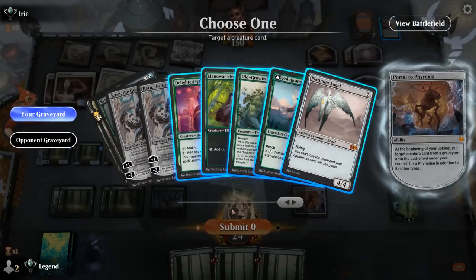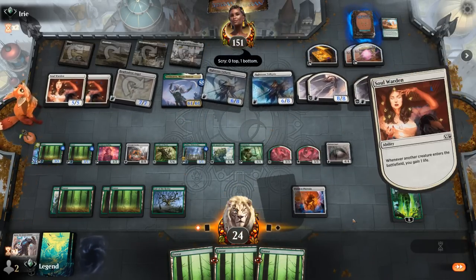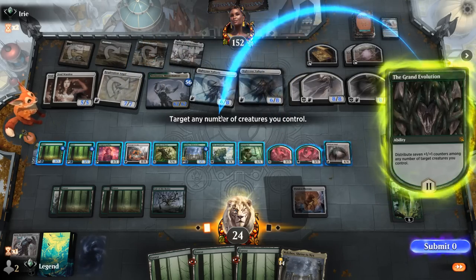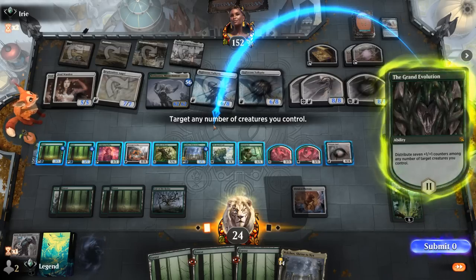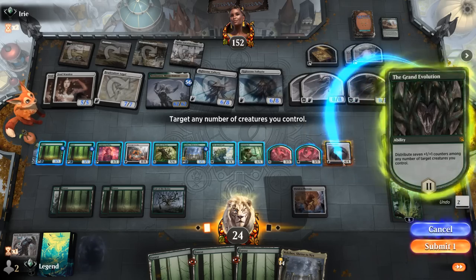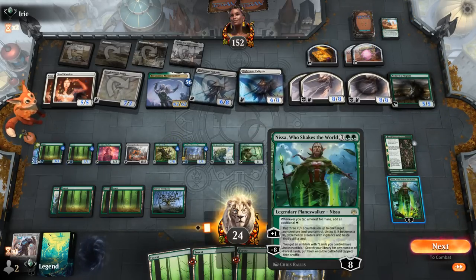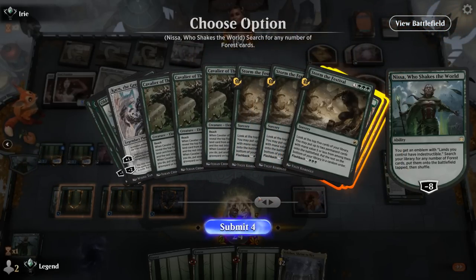Portal gets back Platinum Angel. Soul Warden keeps triggering, so if we play too many more creatures, the opponent triggers Resplendent Angel again. We'll take it out with Leveler here and distribute seven counters. Could also take out Moondancer, but Resplendent Angel is still more threatening even though they get to eat Leveler for free. We can put some counters on Platinum Angel and Cavalier of Thorns. We can also ultimate Nissa, getting the remaining forests out of our deck.